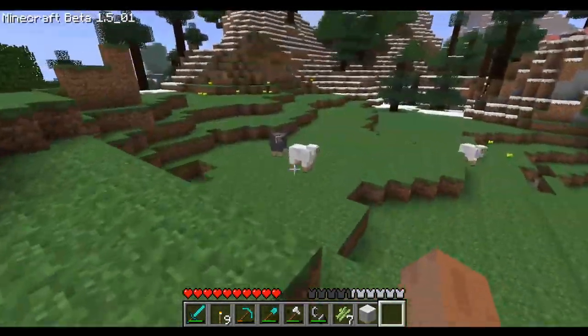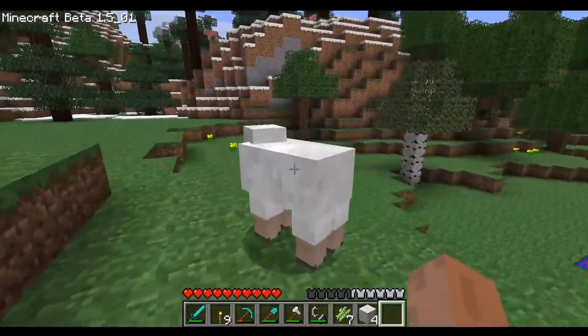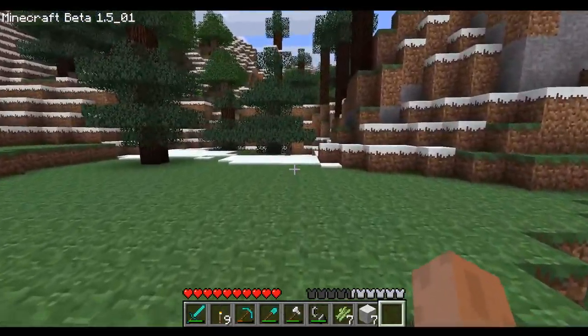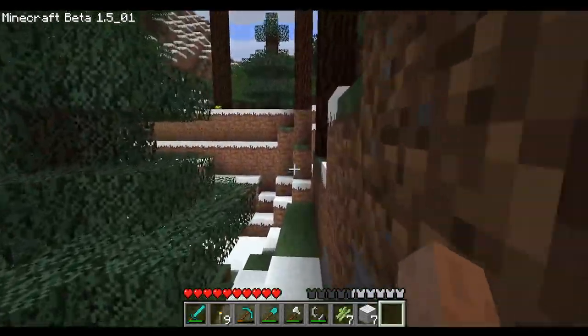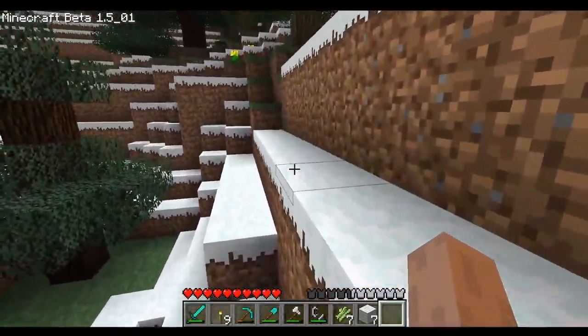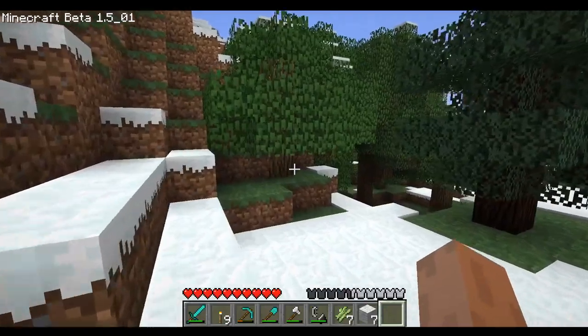Sheep yield wool when hit, which is an amazing feature. I mean it didn't make much sense, but from a game perspective it was fun instead of having to shear sheep. I don't think they regain wool though. They didn't even stay for long, so yeah, that's that.